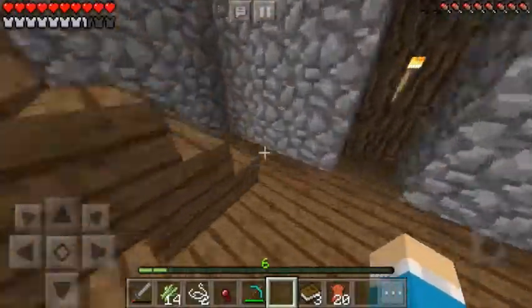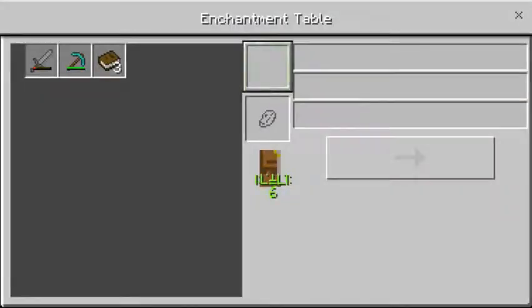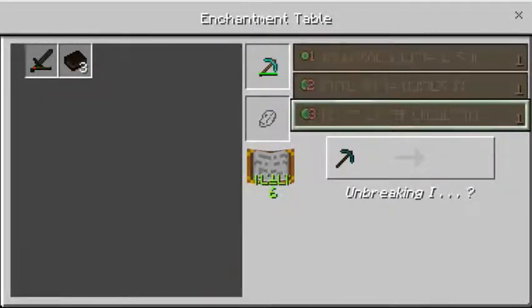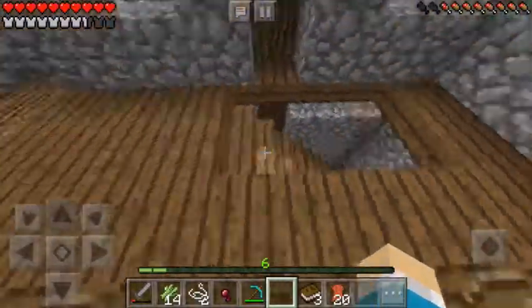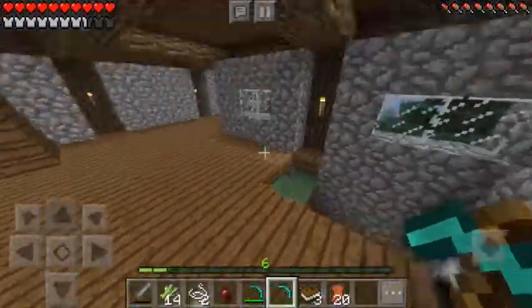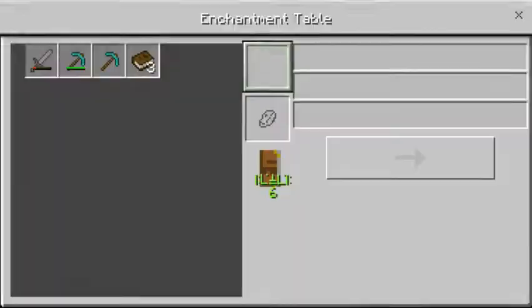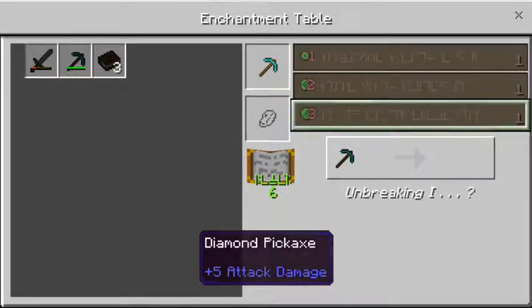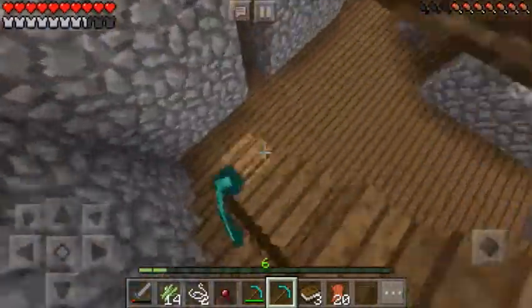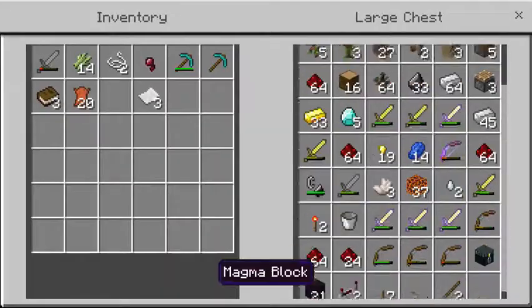If I can get silk touch on this that'll actually be the best thing ever. Come on, give me something good! Let me just try on that other diamond pickaxe — because if I can get silk touch on this, that means I can break my... ender chest.